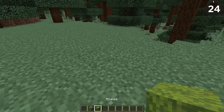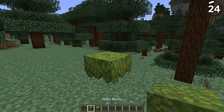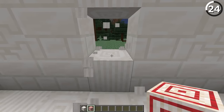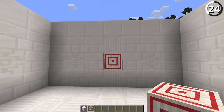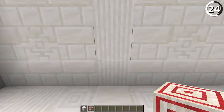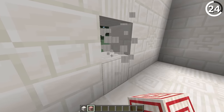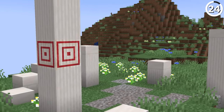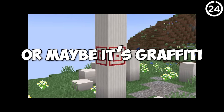If you look closely, you'll notice that some Minecraft textures you don't expect to work together do so perfectly. Such is the case when you put the target block next to the quartz pillar texture — they both have evenly spaced lines that blend together nicely. That could give you some cool opportunities: not just for a target range, but maybe to mark a pillar for a secret, or maybe as graffiti. The choice is up to you.